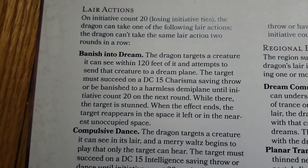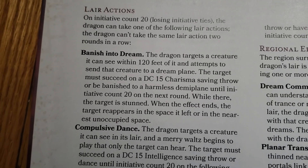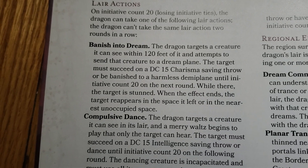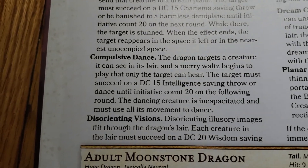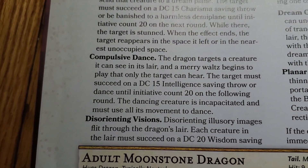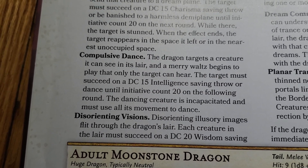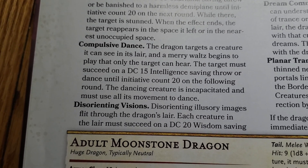We can also look at many of their different lair actions. The first one is banish into dreams, which leads to a charisma saving throw or the creature gets banished into a demiplane. Another one is compulsive dance, which is kind of funny — it's an intelligence saving throw that leads to the creature becoming incapacitated and dancing.